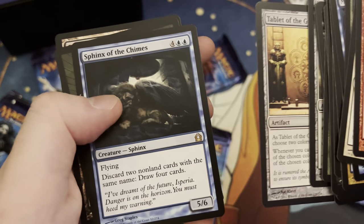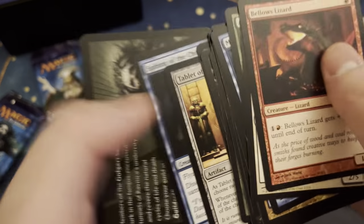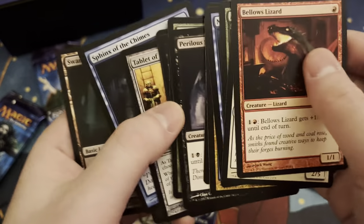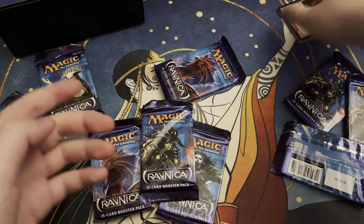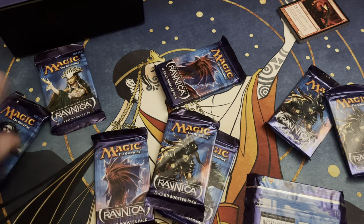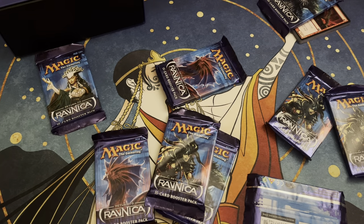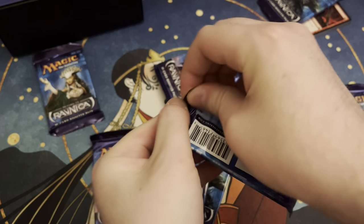A Sphinx of the Chimes — is that my rare? Sphinx of the Chimes. And an Ash Zombie. I'm gonna keep some of these packs intact in case I can get some joy out of them later in a gameplay setting, but we're ripping for fun.